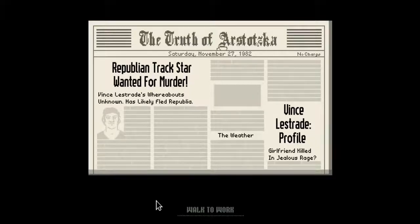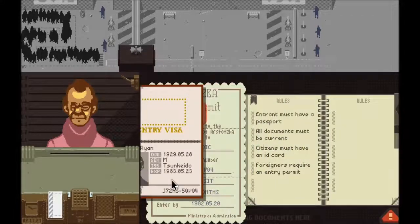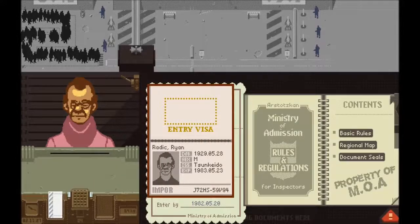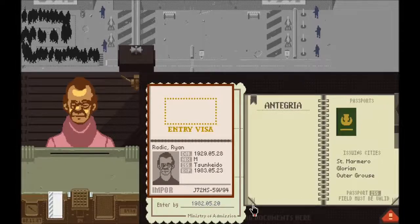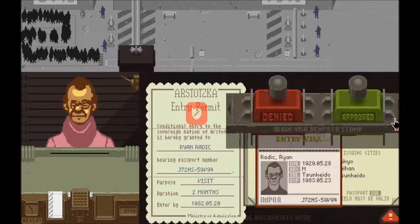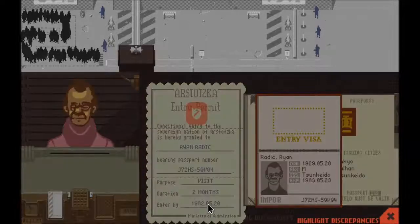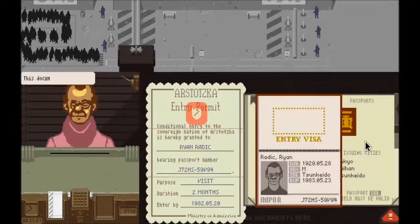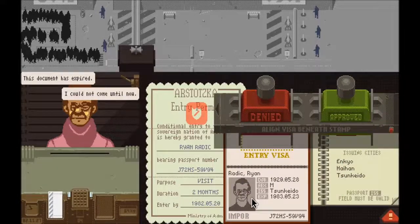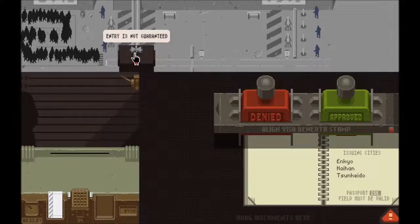Then there's a murderer on the loose and you've got to watch for him. You never know what's going to happen, so you have to really be paying attention. Luckily, they give you a rulebook that tells you what to look for — what people are supposed to have and what they're not supposed to have. It also gives you all the provinces and surrounding countries data, so you can match it up and confirm, okay, this province exists in this country — he's allowed in, let me stamp him through.